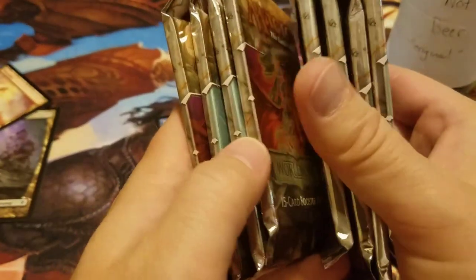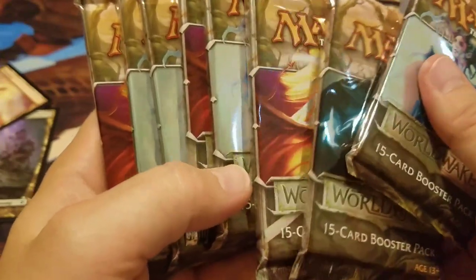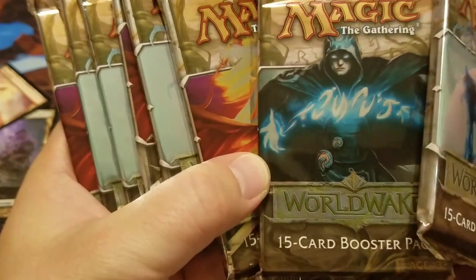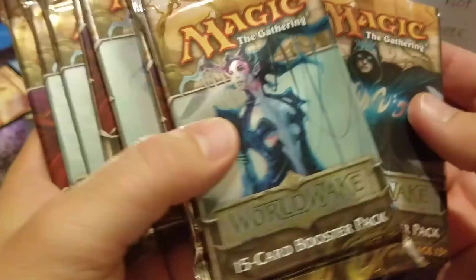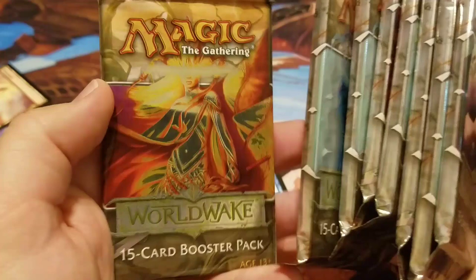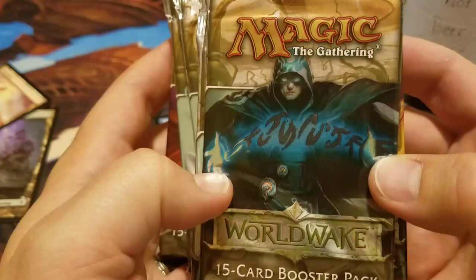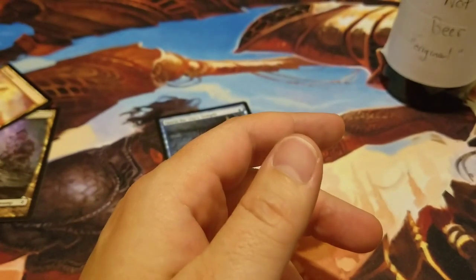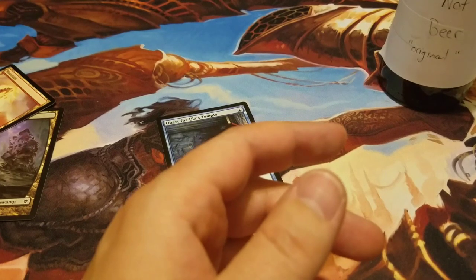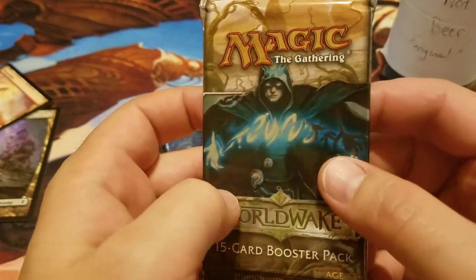I still have eight packs left. Believe me, I want to open them. Is that my sign? Is the foil Jace inside that one? Should I? No... I said I would do two. But you know what, that one video I said I'd do two and I did three and pulled the Jace. I mean, I could pull a Celestial Colonnade — that's a $22 card — or Creeping Tar Pit. You know what? For you guys, I'm going to open this one.